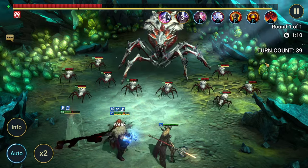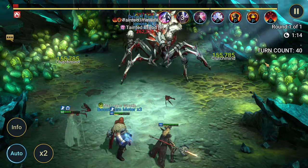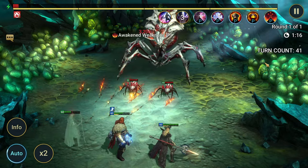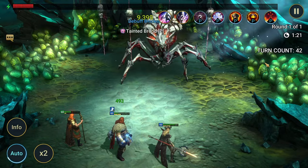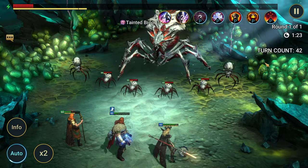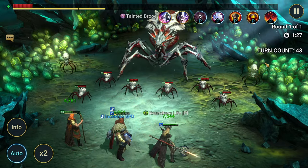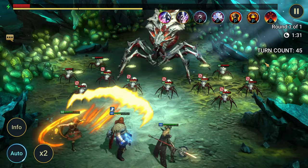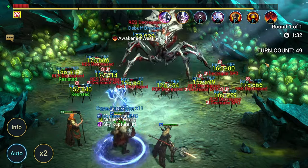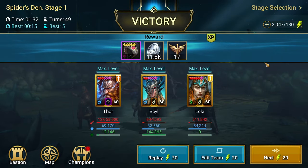This team could be optimized better — I could make Thor faster — but it's doing fine on its own. I just realized I took gear off of Loki because I rebuilt Venus and Cupidus; I'm doing a video on both of them soon. Loki was actually in cursed gear and this was going a lot faster before, but it still gets it done: one minute 32 seconds.